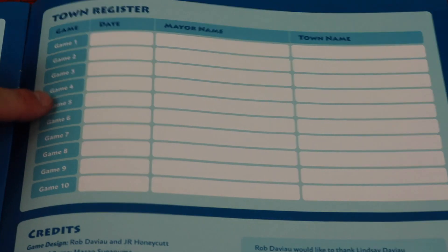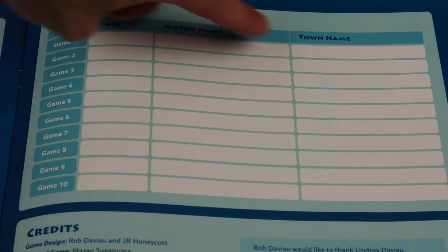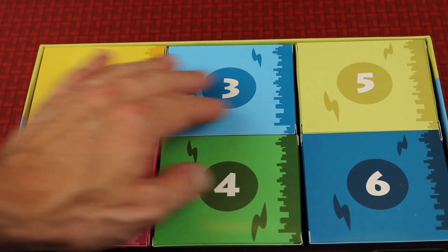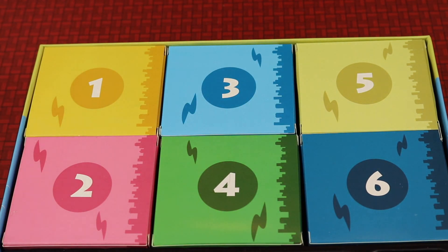At the end of the game, the winner will write their name in the rulebook, which will give them some interesting decisions as to which way the campaign goes. And it wouldn't be a legacy campaign without mystery boxes that will unlock cool things throughout the 10-game campaign.